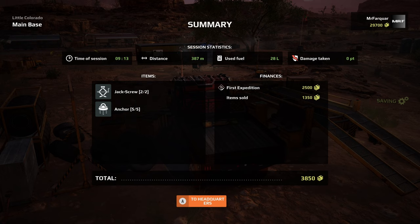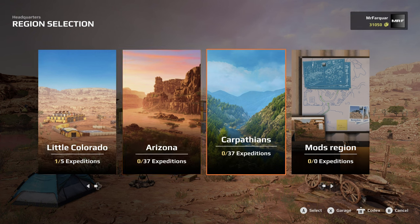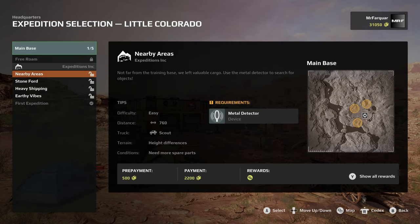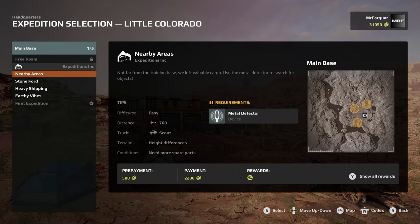From the eastern outpost, heading to headquarters. Items sold back - 1,350 being returned from items. Since that was a quick one, let's jump back in. The other expeditions have now unlocked - we can go further. Lots more to discover. Going back to Little Colorado - they're all now unlocked, so you could pick whichever one you wanted to do.